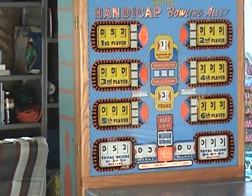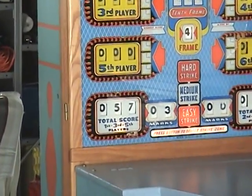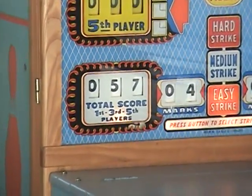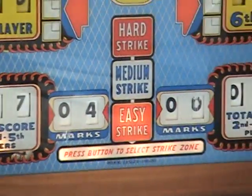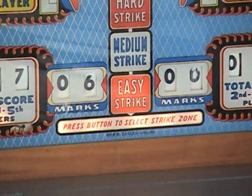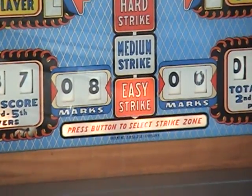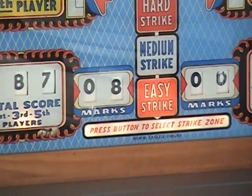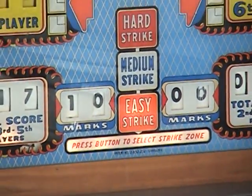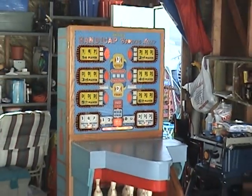If you had a third player and a fifth player, your total score would be adding up with the individual player, but since we have a one-player game, it's going to be the same score. These marks down here are whenever you get a strike or a spare, you get one mark. If you get a strike after another strike, you get two marks. Which, apparently, he's doing pretty darn good.